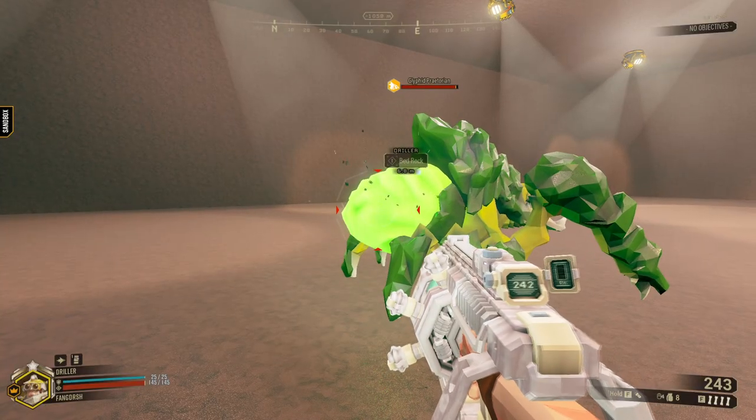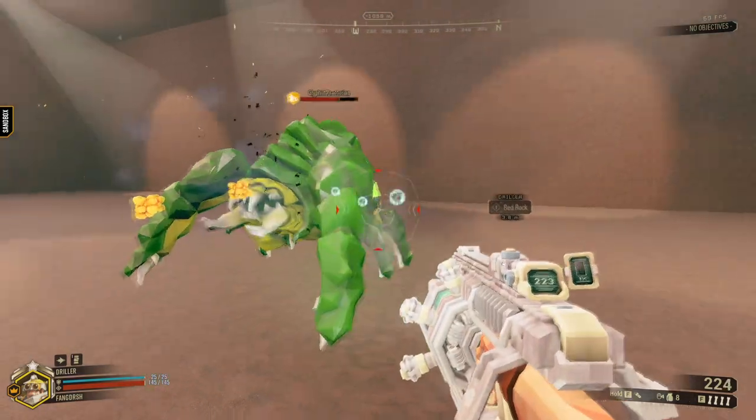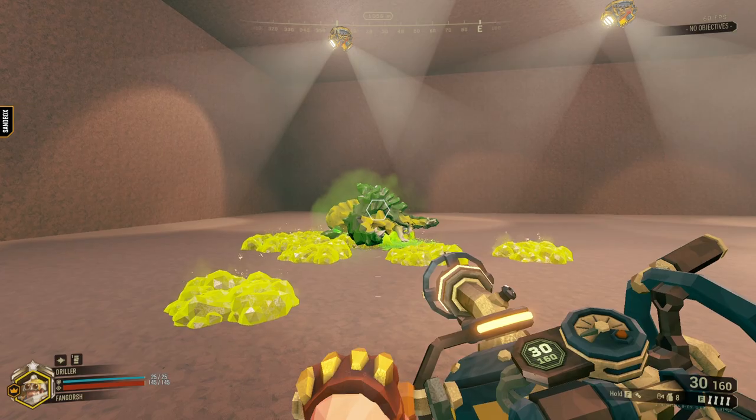If you apply multiple blisters onto a bug and shoot them with the Sludge Pump, the blisters will all explode and act like they got hit twice, basically killing the bug — or almost killing the bug — which is insane.